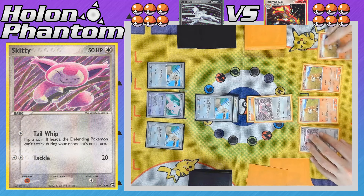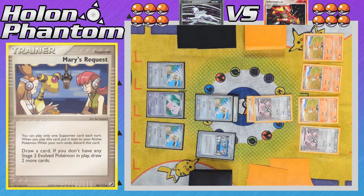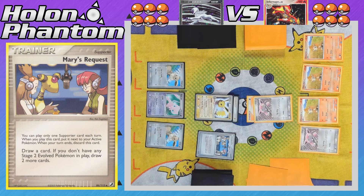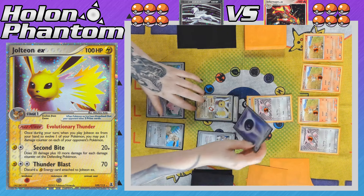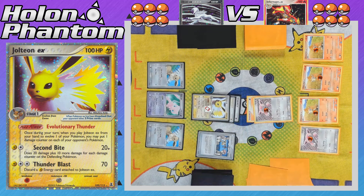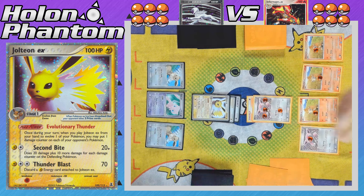Back over to the Absol side once again. The player starts off with Mary's Request as their supporter, drawing three cards from their deck. The active Eevee then evolves into Jolteon EX to activate Evolutionary Thunder, hitting every Pokemon on the opponent's side for ten damage apiece — a really powerful ability in this format. Jolteon gets a Psychic Energy, and then uses the attack Second Bite. Because Eevee evolved into Jolteon, it nullified the Tail Whip effect from the previous turn.